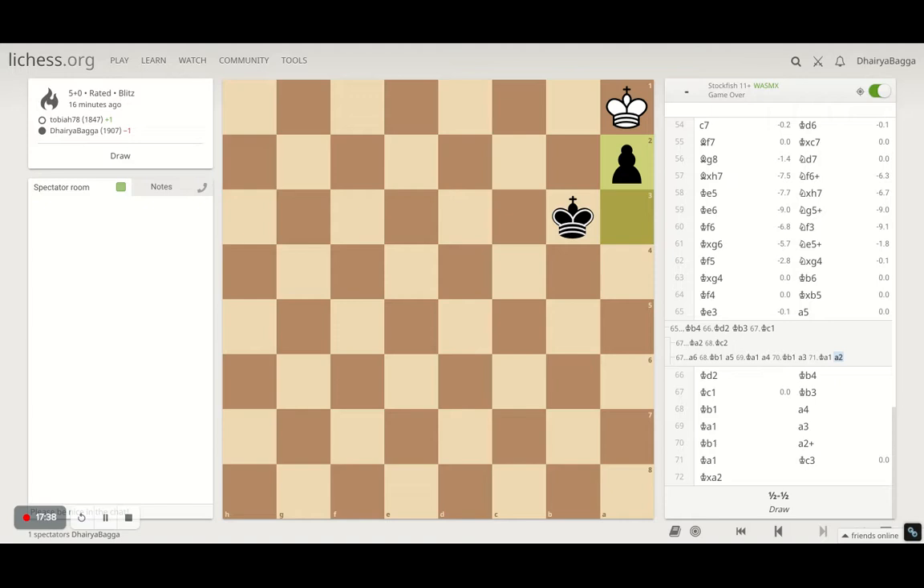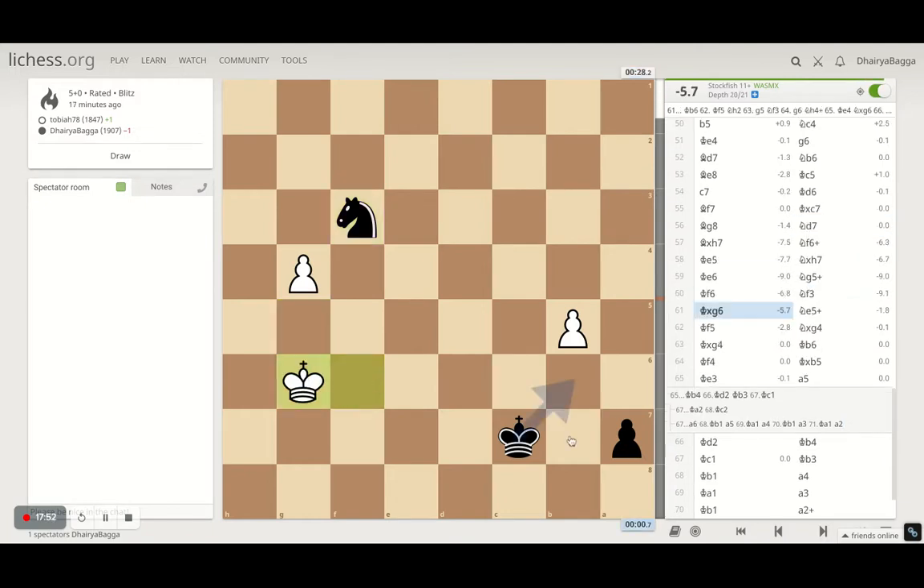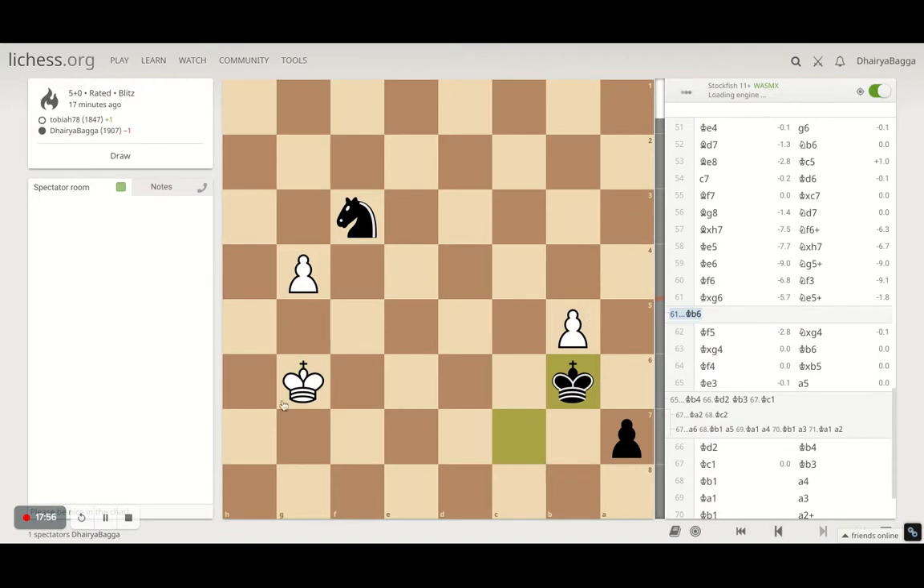I'm happy with the draw — I was losing on time badly. Even here I'm completely winning in the endgame — I just had to take on this pawn and there's no way the king reaches because I have a knight as well, but there was no time. The key lesson: rook pawns mostly cannot be promoted if the kings are in the vicinity. If your king can come to b2 first, you don't allow the opponent's king to take control of the c-file. I hope you liked the video — please leave feedback, press the bell icon, like and subscribe to the channel. Thank you so much, take care, bye!